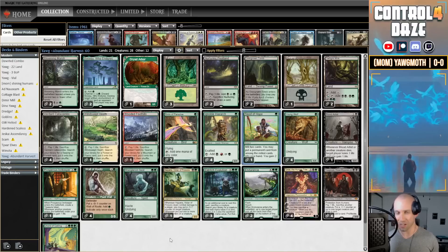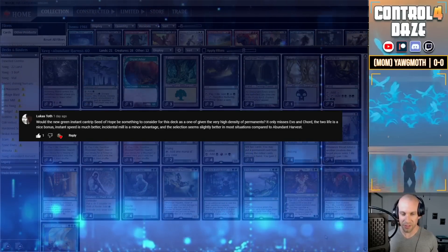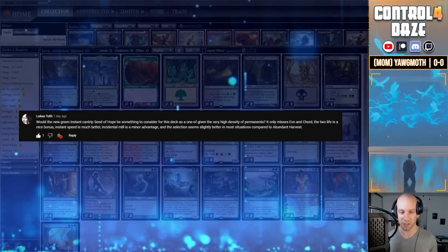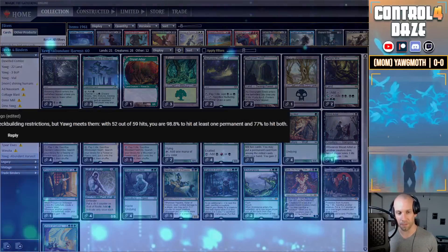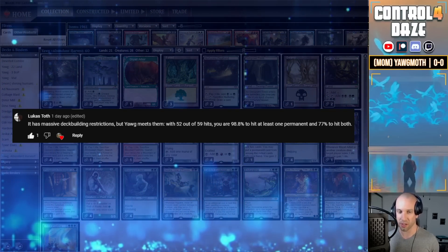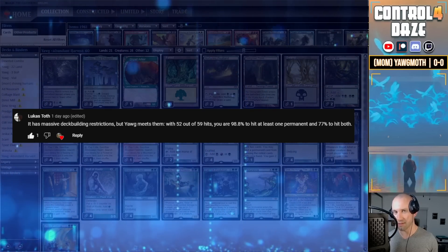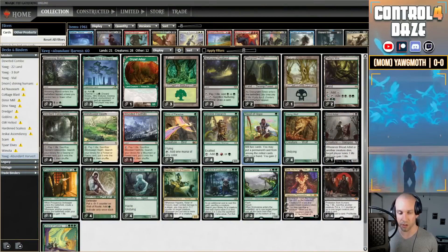My good friend Lucas was the one who suggested this card in our deck today. He watched our previous Yawgmoth video and suggested that we give this a try, comparing it to Preordain — it's not obviously the same exact thing but there is a little bit of similarity. Lucas is a stats guy and gave me the breakdown in terms of what the percentages are to hit with this card. If we are looking with one out of the two cards to hit, it's 98.8 percent, and if we were to hit both it would be 77 percent. So we're at 98.8 percent to hit at least one card off of this.